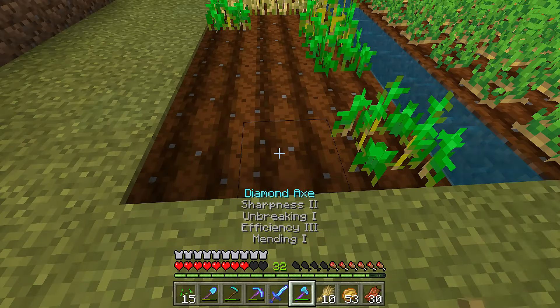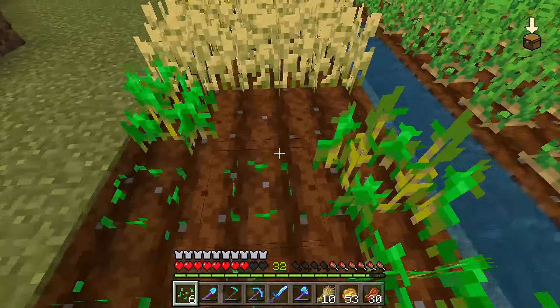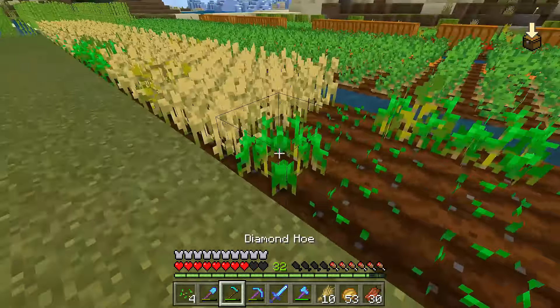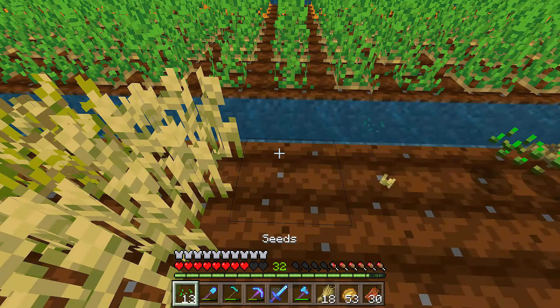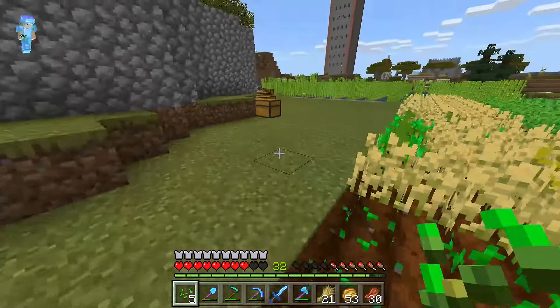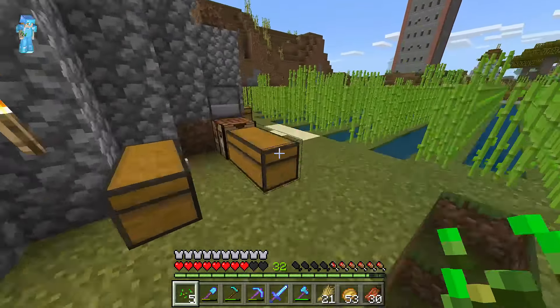So you only need to find one seed and plant it, let it grow, and what you'll find is that basically everything you grow after that will just kick out tons of wheat seeds. So once you've found just one little bit of seed, just hack the long grass till you find one, and there you go. That's pretty easy. And then the wheat itself, once you've got it, you can either trade it with farmers or you can turn it into bread, which is pretty easy to do.